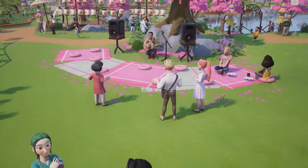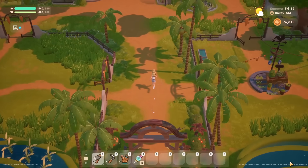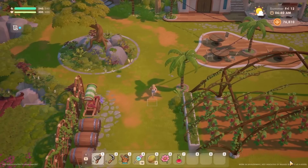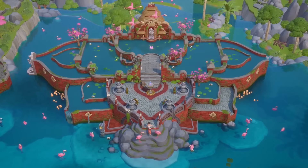The world of Coral Island is huge with so many areas to explore, which means you're likely to find yourself spending lots of time traveling around on foot in early game. But luckily, there's another quicker way to get around the island.